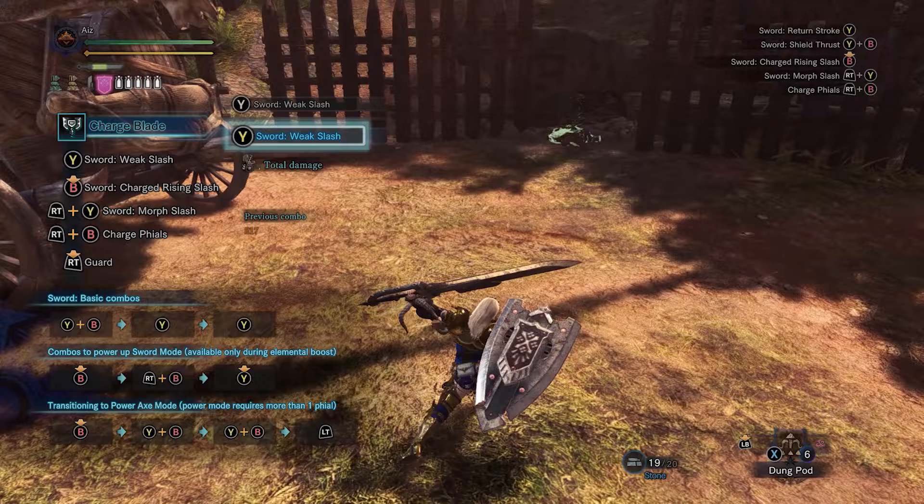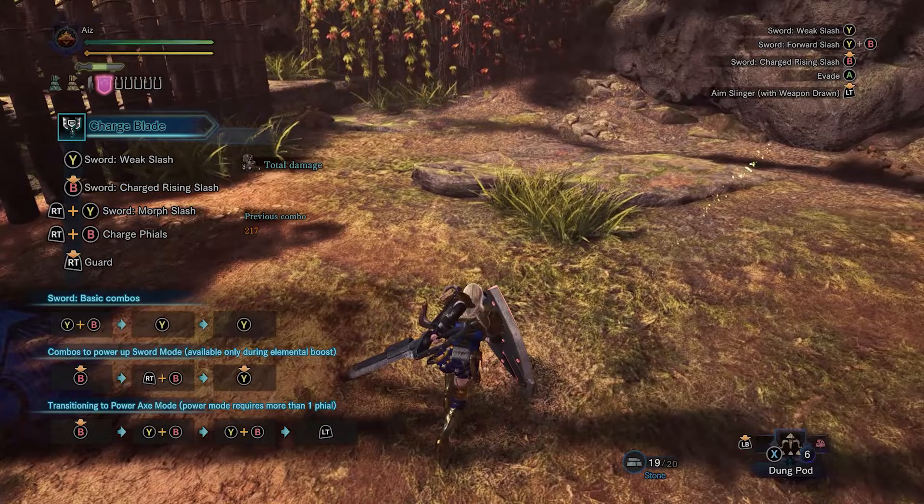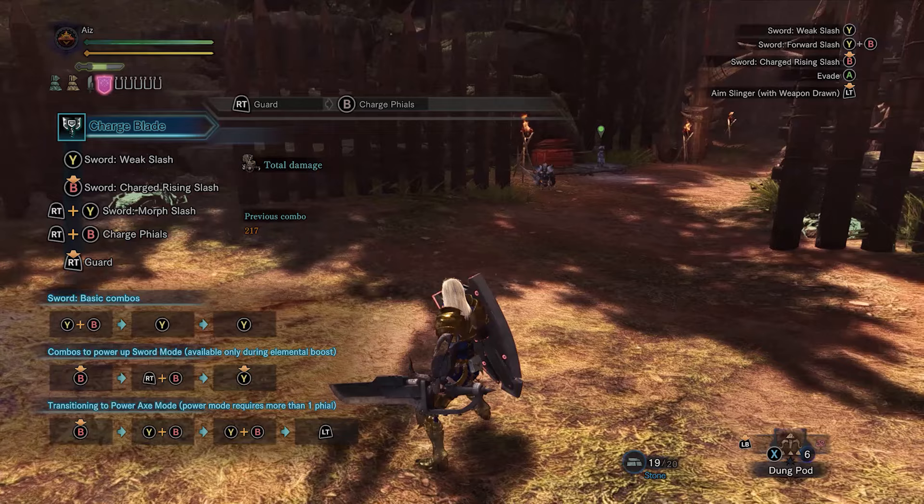The issue is charge blade is really slow, so any time I can save by doing the fastest way to charge the shield, I'm going to do it. It's all situational: if I'm on red phials, I charge my shield with the charge phials starter; if I have white phials already in the queue, I start with the weak slash to charge the shield.